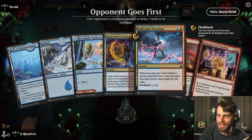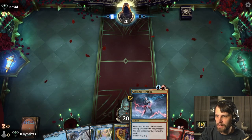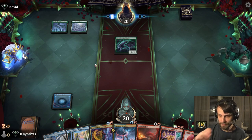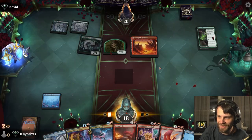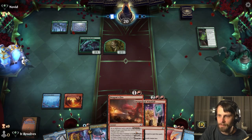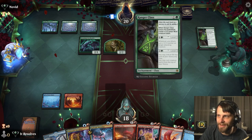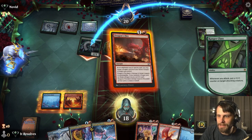Here we are for our second game. Do we keep this? It's a bit of an interesting one — we do have a little bit of interaction, Expressive Iteration, and the discard fodder is there for the Windfall as well. I think we can try this. We'll see if it works out. What I'd love to see them do is throw a counter on something and then we Dragon's Fire it in response so we can maximize the Dragon's Fire. We can play it at instant speed, so a lot of things are usable even on the opponent's turn. They throw a counter on something and then we just get to Dragon's Fire in response.